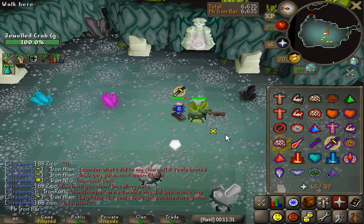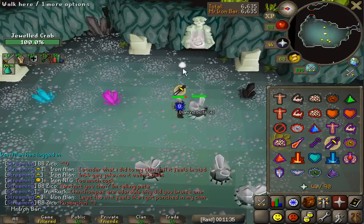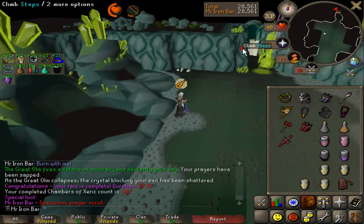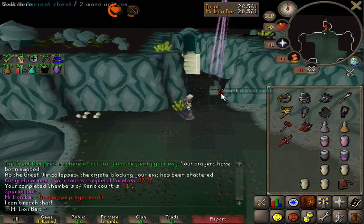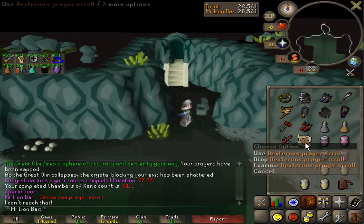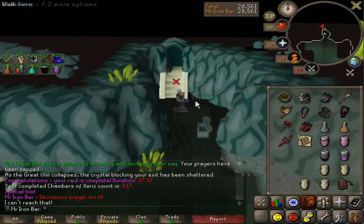Oh shit, this one's gonna hit me — these crabs are trying to kill me! Let's check this out — oh my god, I actually got a drop. This is like my 9th dexterous prayer scroll! Jesus Christ. How much are these nowadays? 66k? They're holding their value for quite a bit.